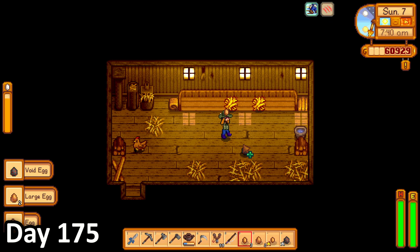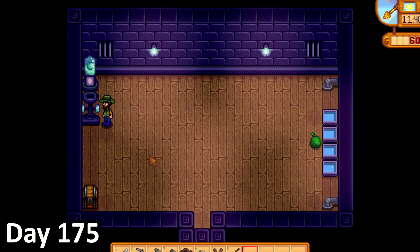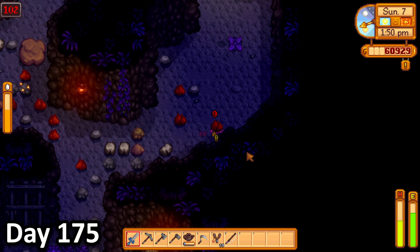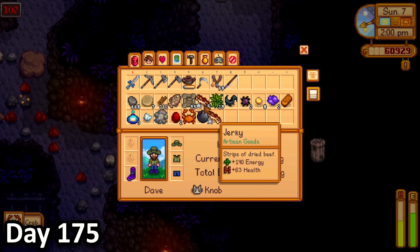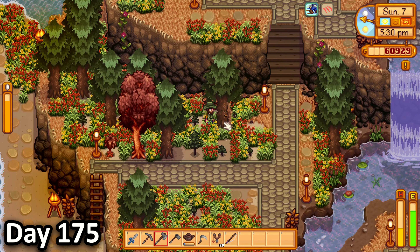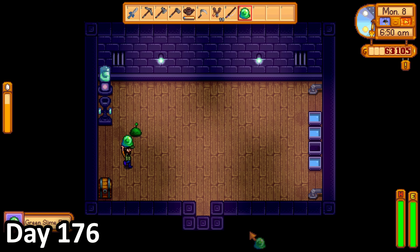I said hello to my pet slime on day 175 before tending to my animals and deciding to craft up a slime press to increase my slime egg production. I placed it down and put 100 pieces of slime inside, starting the production of a slime egg. I then once again headed to the mines, this time in search of a purple slime egg. But after not finding any, I figured that they were just somewhere else, like ginger island or the skull caverns. Even though I was in red slime territory, I didn't end up getting a red slime egg, so I returned home and chopped trees for the rest of the day.